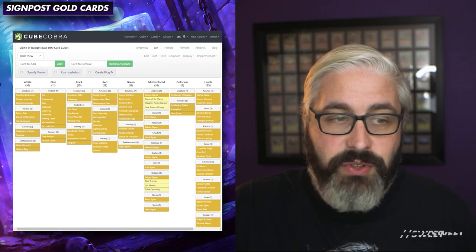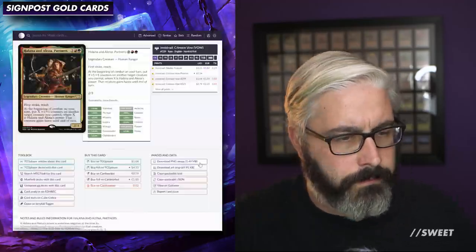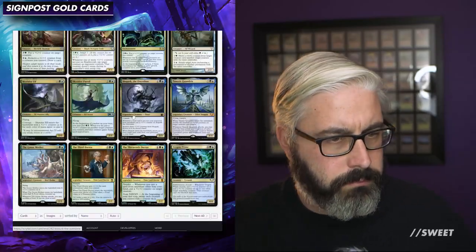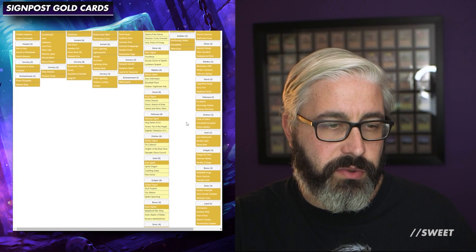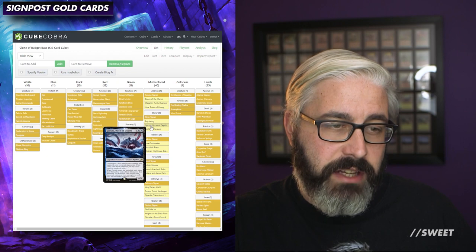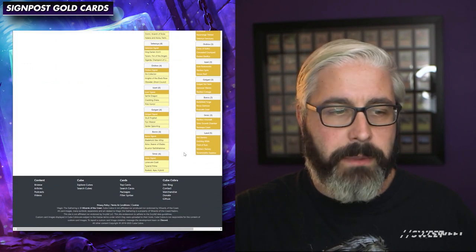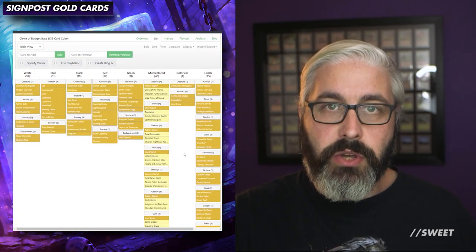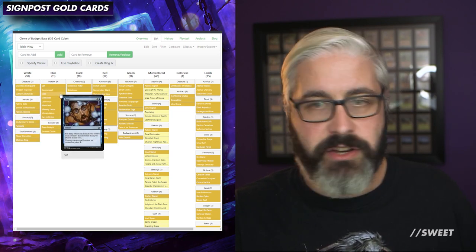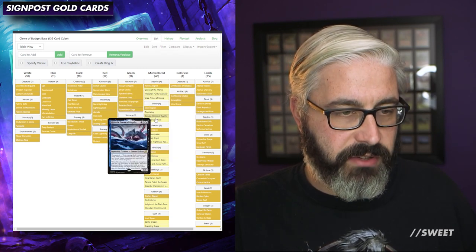In about 20 minutes or so I've been able to go through and get a solid base for my multicolored cards. It doesn't mean these are set in stone, but it's a very good start and a good jumping off point for the whole rest of the cube. Currently we have our staples, a bunch of cards going into a bunch of different decks, the first part of our mana base, and now our multicolored signpost cards ready to go.